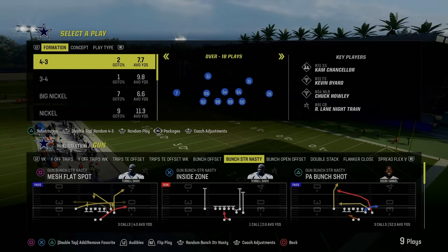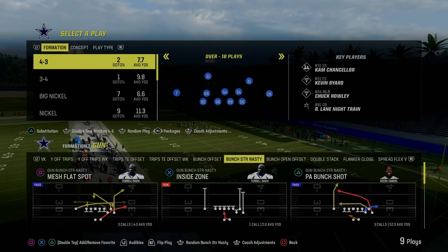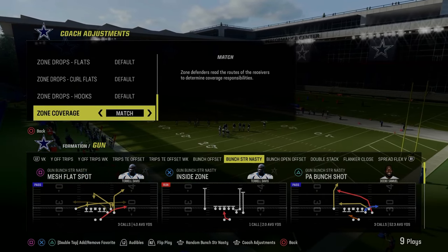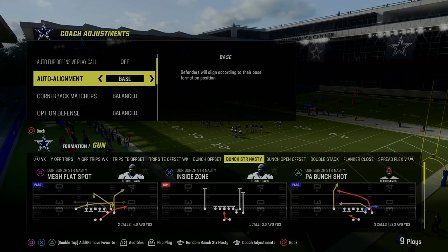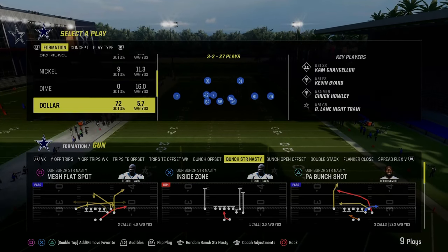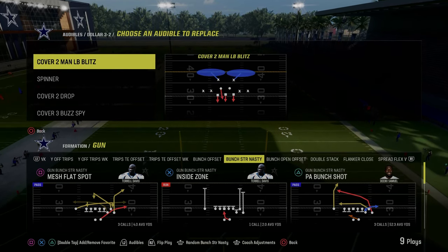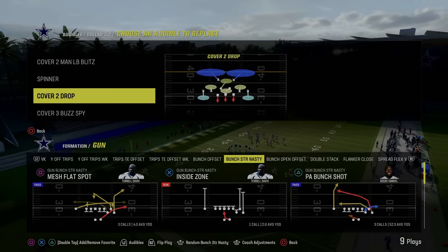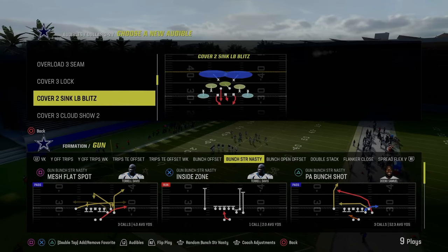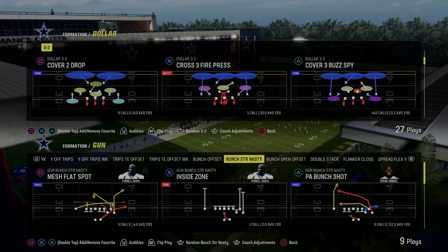Today's video, I'm going to be breaking down the mini scheme that is taking over Madden 24. It is the Bunch Strong Nasty out of the Colts Offensive Playbook. If you guys want to get my entire Indianapolis Offensive eBook, I'll put a link to that in the description below. It's only 10 bucks to become a Patreon member, and that's where you get access to all of my offensive and defensive eBooks. I actually just dropped a massive update to the Colts Playbook to break down some of the stuff we're talking about today, plus some advanced stuff you can do with the scheme to make it super effective against really any defense you face.